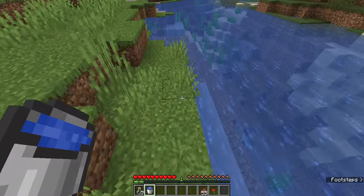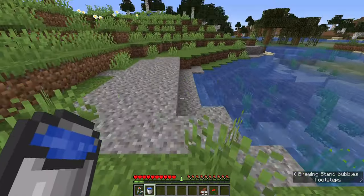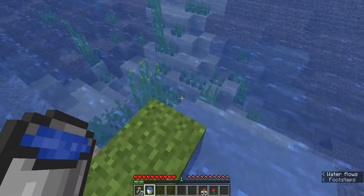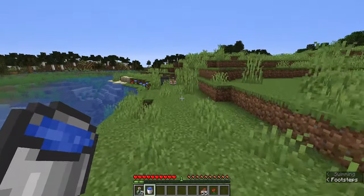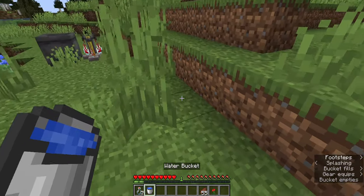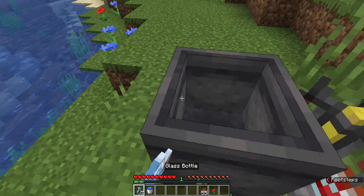If you're a farmer, water can irrigate crops in a four by four square — one block vertically and horizontally. Water is just generally kind of a cool block.